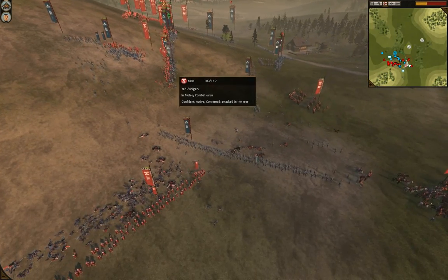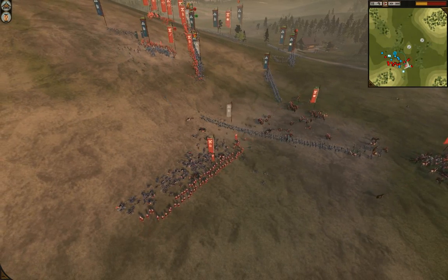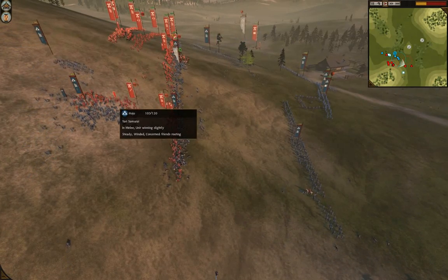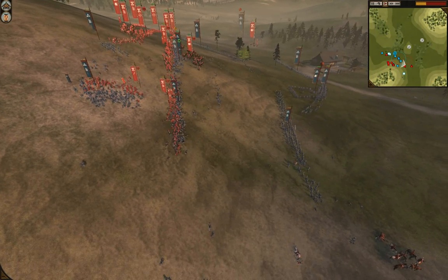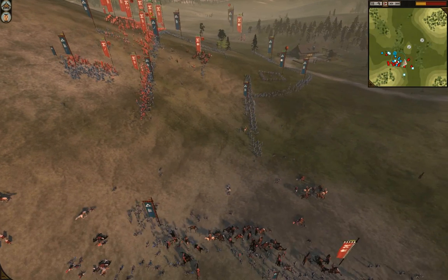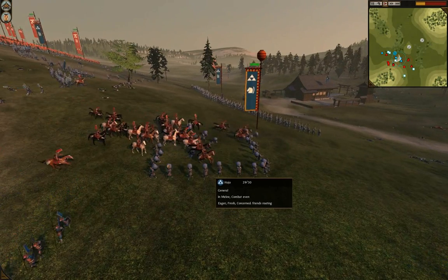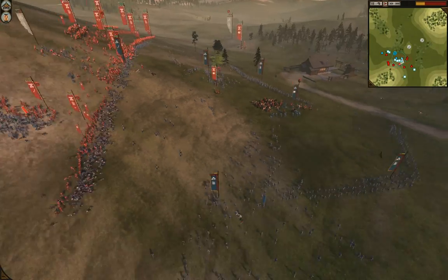The attack is not going as well as it did in the last one. The Yari Spearwall is holding out really well — that one's only lost four men, and this one's at 103. This Yari Spearwall is holding out really well and we see wavering all over the place from the Yari Ashigaru. The Katana Samurai will do a good job here against the Yari Samurai. Naginata Monks coming in to cover, and it looks like Sherman Tanks is going to hold this.